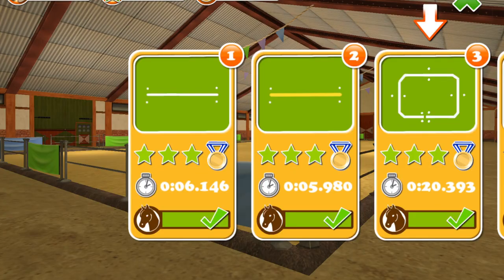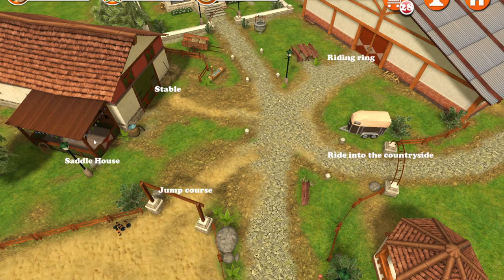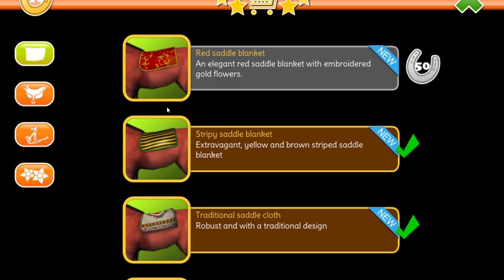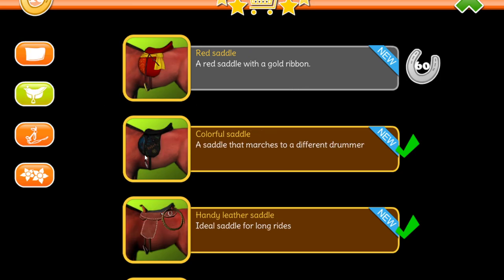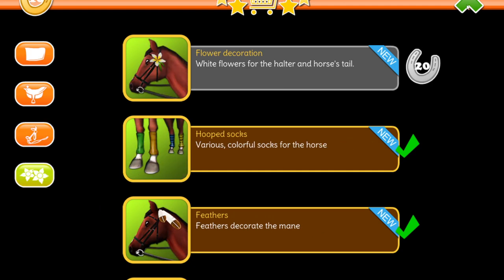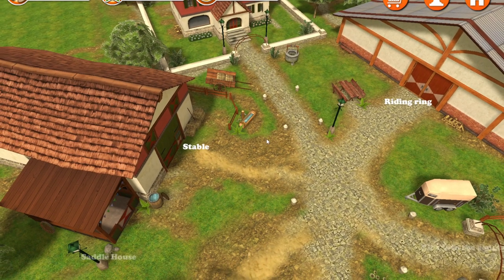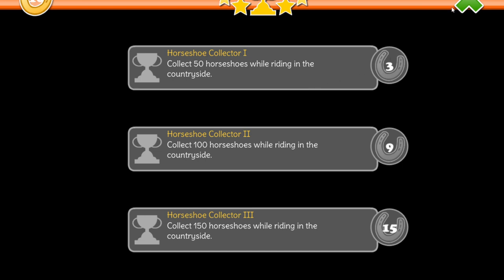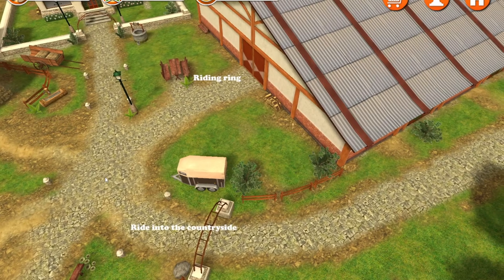I've got loads of horseshoe things - what can I spend them on? Let's go to the shopping cart. You get blankets, saddles - I like this one. It's so terrible. I think that's all you do with this game. You can collect things - you've got to collect 50 horseshoes while riding in the countryside. That's going to be pure painful. Collect 100 horseshoes while riding in the countryside. I'm not going to do that. I don't think I'm ever going to play this game again, actually.